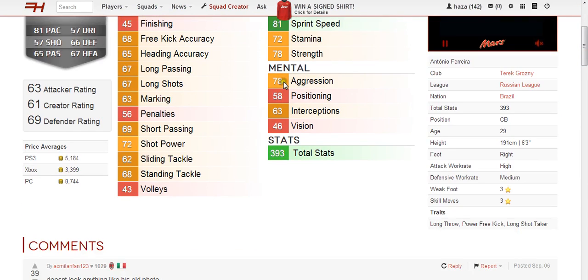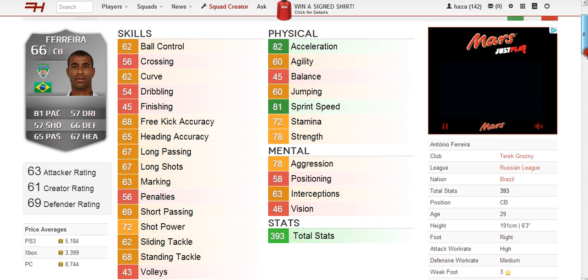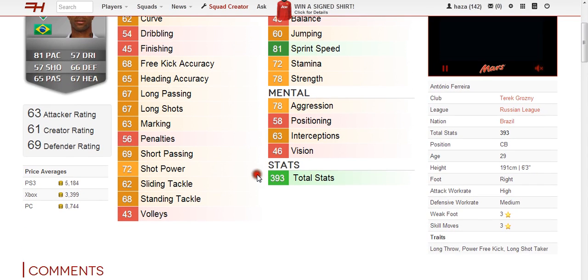Looking at the mental stats, 78 aggression stands out and vision is the worst at 46. His average price on PS3 is 5,100 coins, average on Xbox is 3,400, and on PC is 8,700.